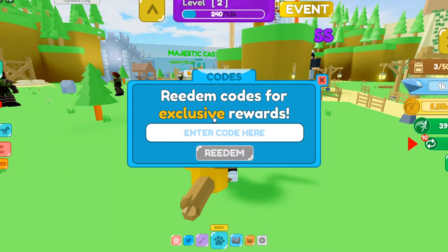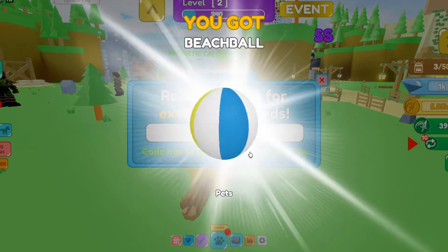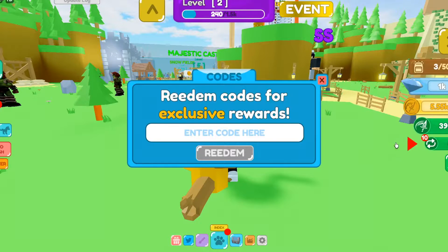The first code is 'beachtime' — B-E-A-C-H-T-I-M-E. Hit redeem and you get a beach ball, which is a unique pet. We got it for free, so that's pretty cool. Let's go ahead and redeem some more codes.